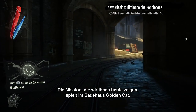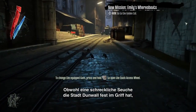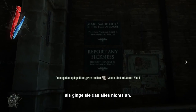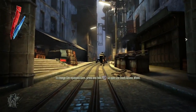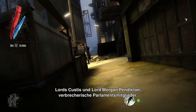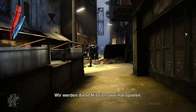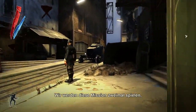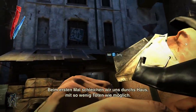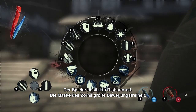The mission we're showing you today takes place in a bathhouse called the Golden Cat. Even in the middle of the terrible plague gripping the city of Dunwall, the corrupt aristocrats are partying like there's no tomorrow. In this mission, you have to track down Lords Custis and Morgan Pendleton, who are corrupt members of Parliament. We're going to play this demo twice — the first playthrough is going to be stealthy, as non-lethal as possible.